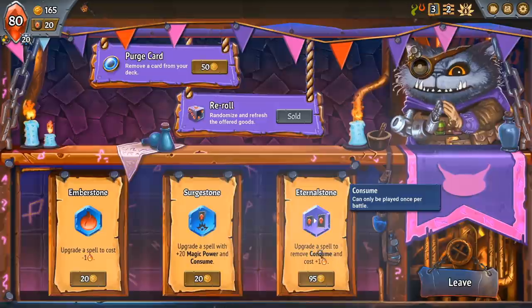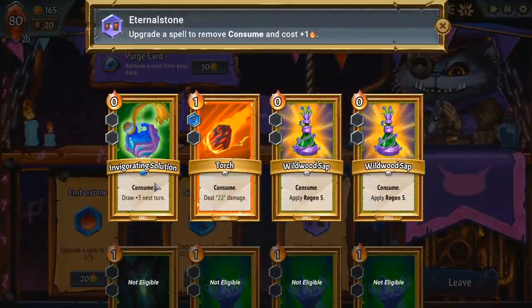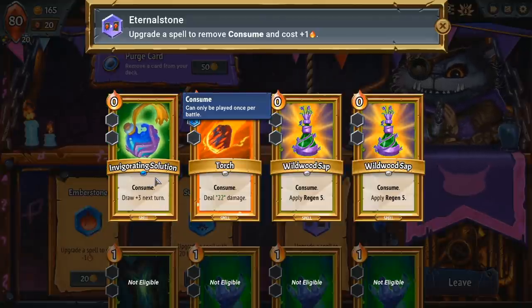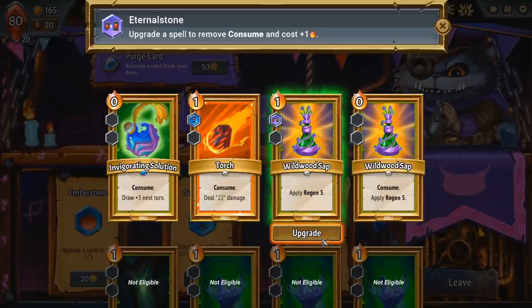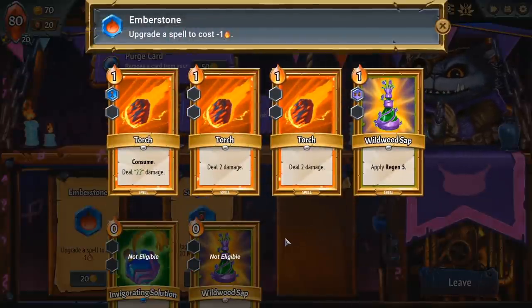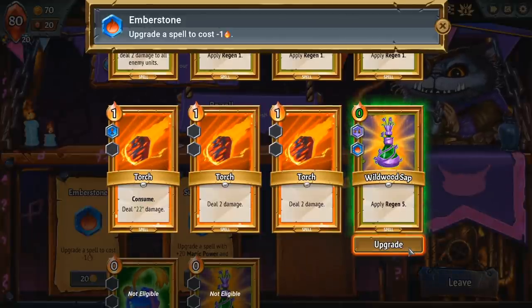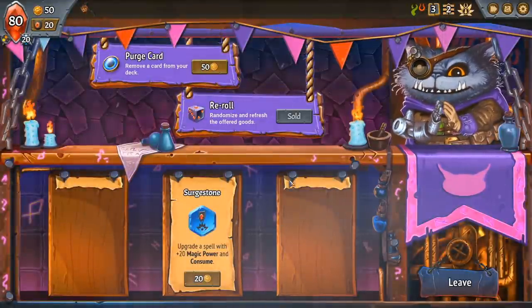We get another Consume and also a remove Consume and cost plus one — not bad for some of these, especially if we combine it with minus one cost to make it zero again. If we want a lot of card draw, we could use Invigorating Solution, but we already have a champion that draws a bunch of cards so that's probably not necessary. I'm keen on doing a Wildwood Sap upgrade — Regen's very strong and I don't mind stacking some regen. We can make it cost an additional one and then reduce the cost back down to zero. So now we can apply five regen for zero cost as many times as we want, which is a pretty powerful effect.